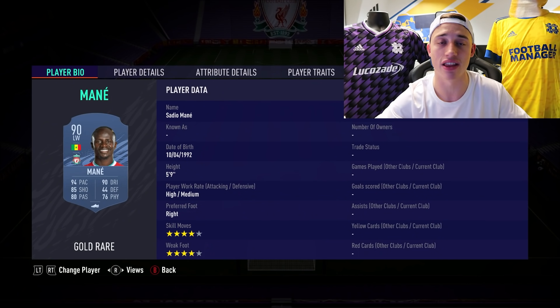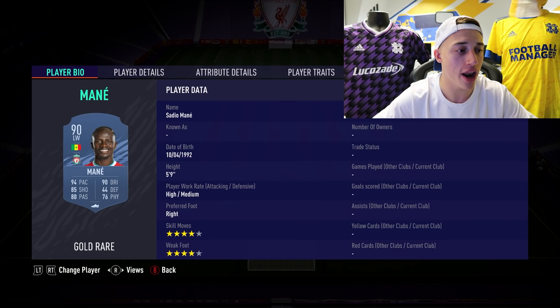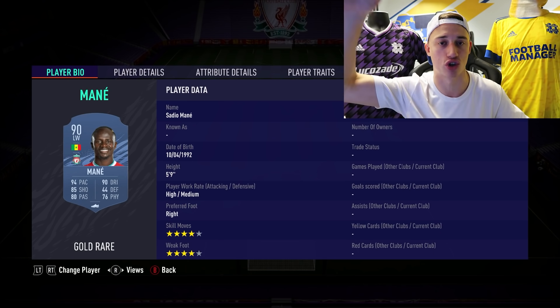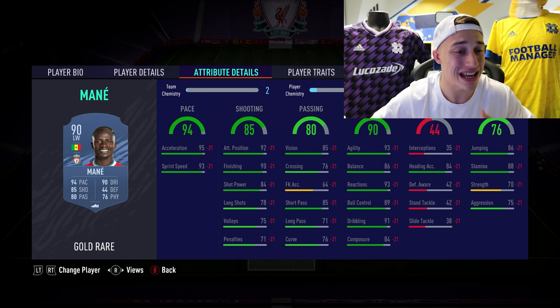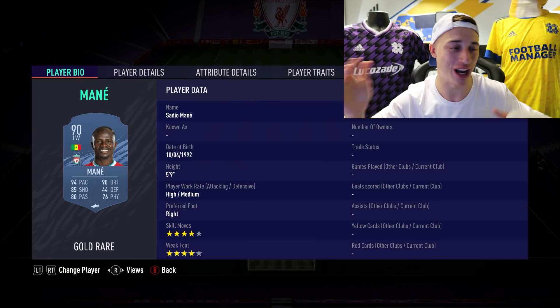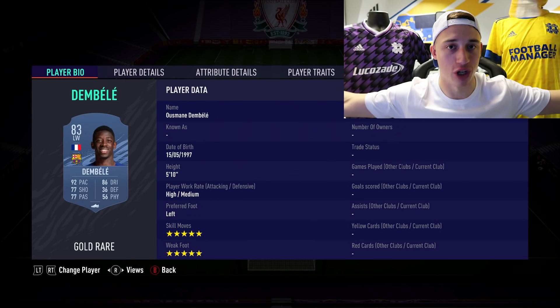Next we have Sadio Mane — we're going up in price a little bit here. I want to get a few cheap players and a few expensive ones, but I'm just picking the best meta players. Mane's agility is unbelievable, the stamina is great. I would actually advise playing Mane out wide as much as CAM or striker — he can play LM, RM, CAM, or striker. Blistering pace, unbelievable dribbling, great stamina, good shooting and passing, and he gets links to some really good players.